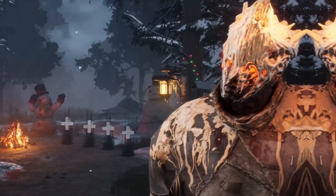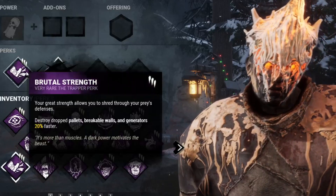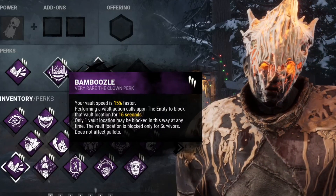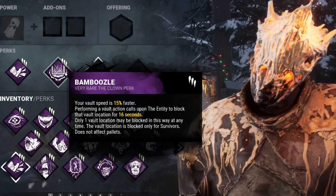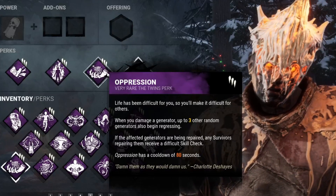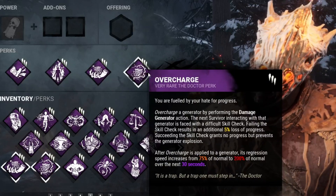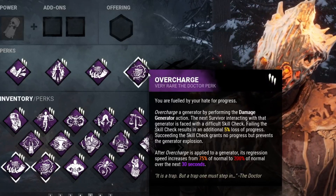Let me show you. For this build we are going to use the perk Brutal Strength that makes you kick gens, pallets and breakable walls 20% faster, and we are combining this with Bamboozle that increases your vault speed by 15% as well as blocking the window for 16 seconds afterwards. We are combining these with Oppression that will make up to three other gens start regressing and give any survivor working on them a difficult skill check, and Overcharge that will make the gens regress gradually over a time of 30 seconds, as well as give the survivors a difficult skill check when they try to repair the gen again.